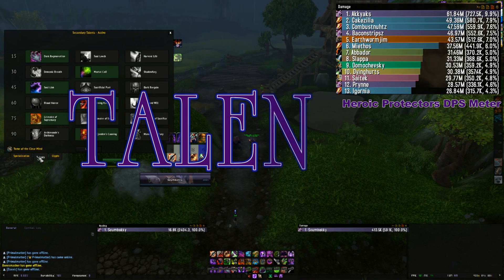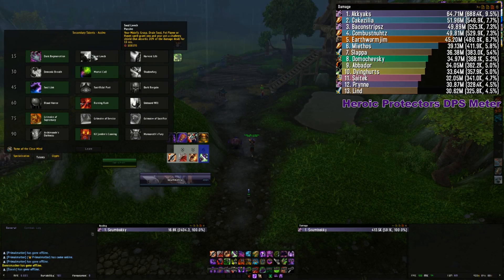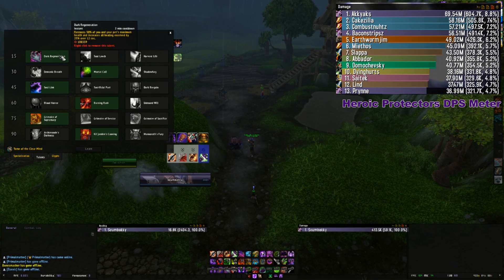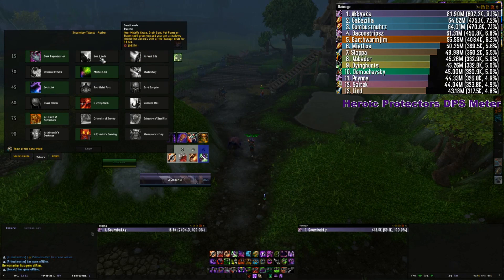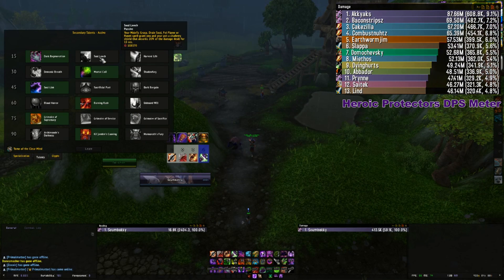For 5.4 talents: Soul Leech is pretty lackluster at the moment — the biggest shield you can build is around 300k without taking damage for a minute and a half, which just isn't that great. You're going to get better survivability out of Dark Regeneration, which restores 30% of your health over 12 seconds and also gives you a 25% increase to healing received for 12 seconds, on a two minute cooldown. Soul Leech in Siege of Orgrimmar will only average around 40-50k absorbed, which is nothing.